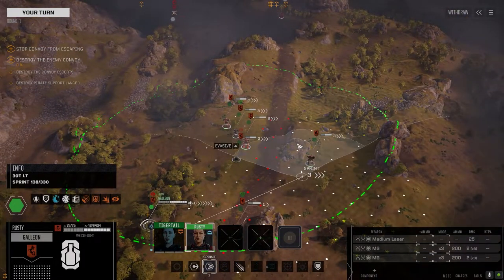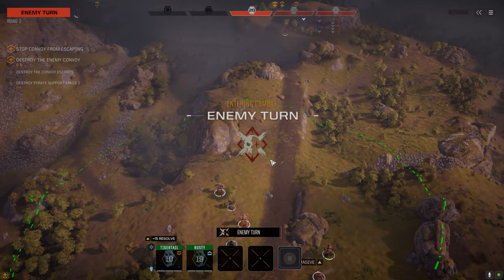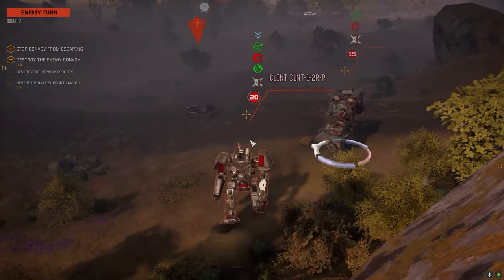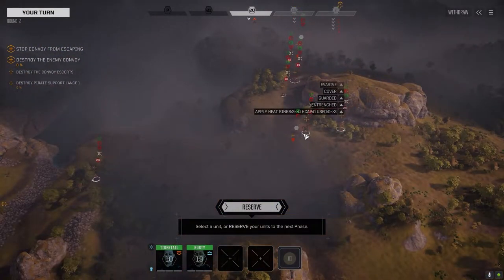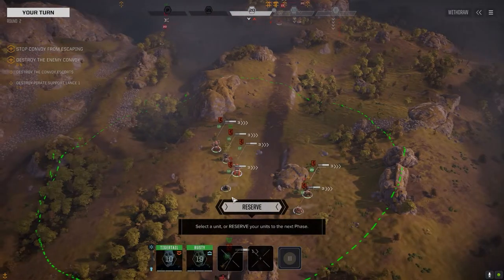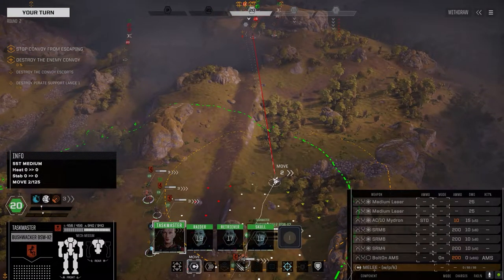Let's see what happens here. So that's a Firebee, a Clint, a Hunchback, and a Flea. They've got a support lance, so we're looking at at least 12 here and maybe reinforcements once we take out the primary group.